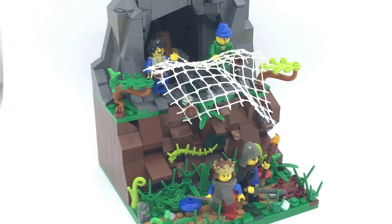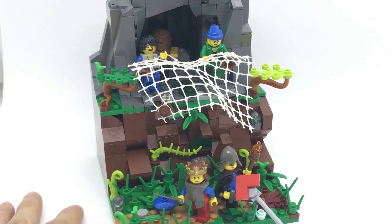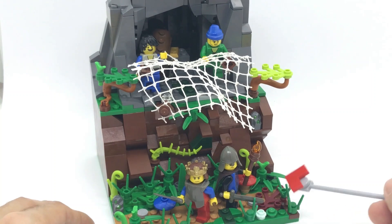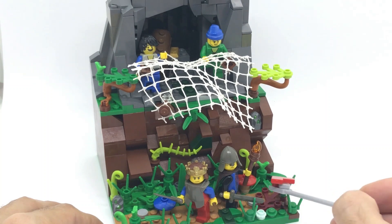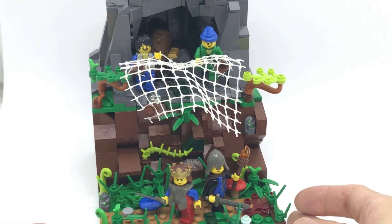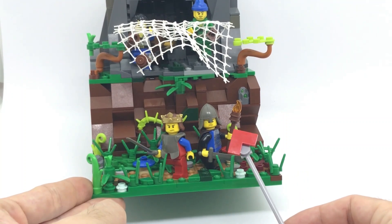Here I wanted to recreate a sort of ambush. At the bottom we have the king and the soldier that are walking through this forest pathway. It's a very straightforward build, no very difficult techniques here, a lot of plants. We have a couple of rocks and mushrooms in blue and red over there. I tried to give these two characters a sort of worried look by picking the right minifigure heads. I also built a little torch for the soldier.